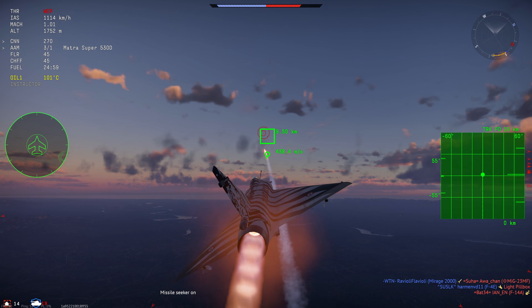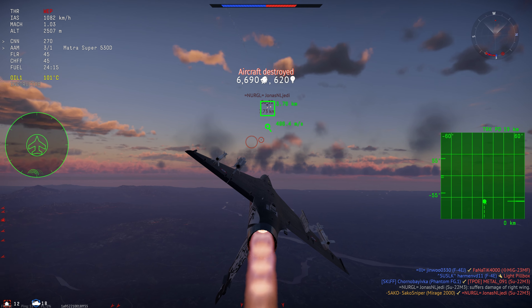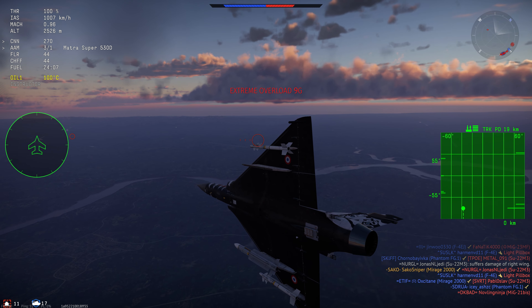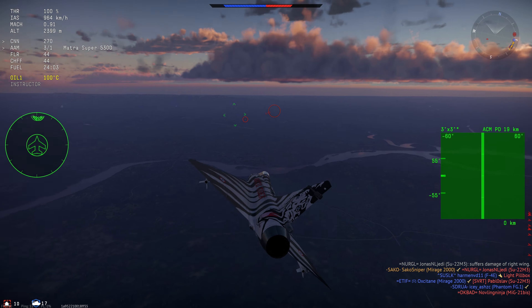In top tier jet combat you don't really want to be turn-fighting anything. To me, the Mirage 2000 feels like a hybrid between the Kfir and the F-5E — great acceleration, pretty good turn rate, not the best compared to smaller aircraft but you can turn against the bigger planes at top tier. Just because your aircraft can turn doesn't mean it's always a good idea.